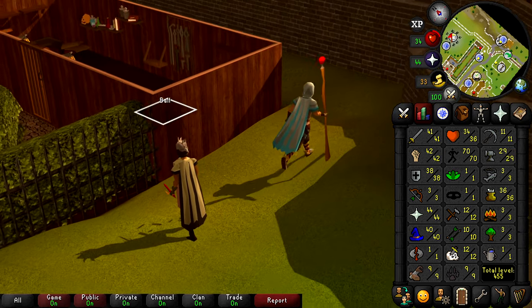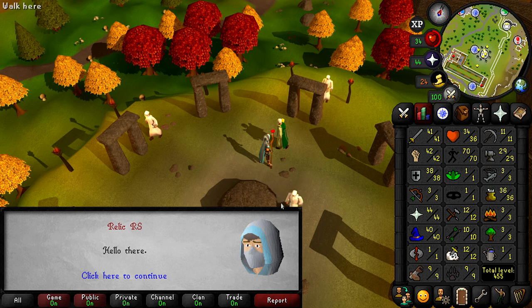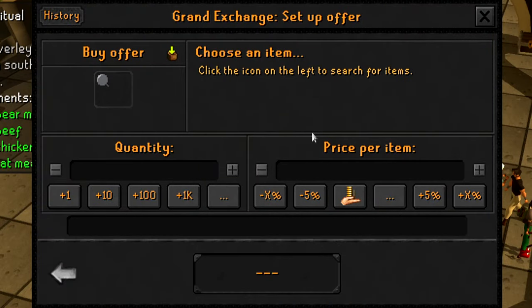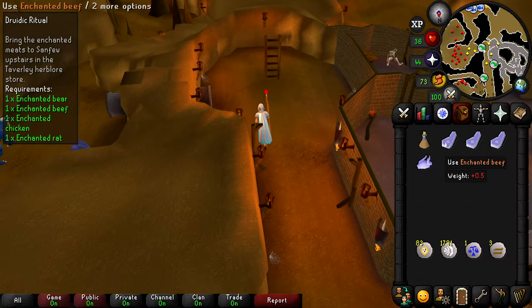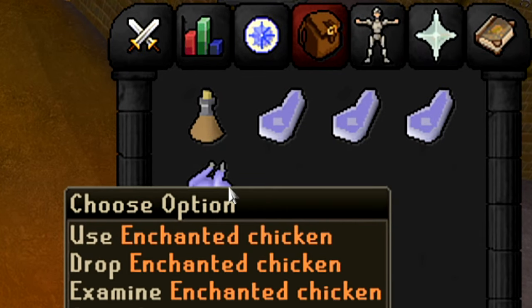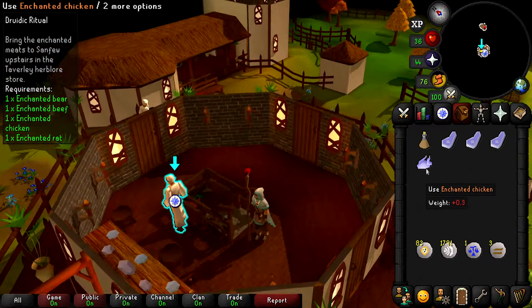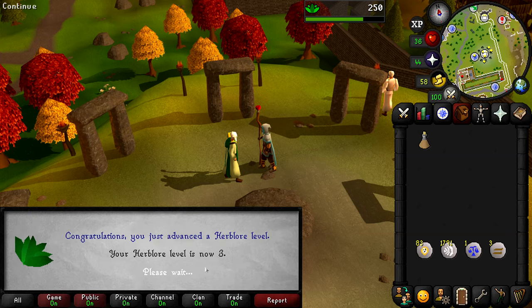Since we're here, we might as well start Druidic Ritual and unlock the ability to train Herblore. I also want to start doing farming runs soon — maybe once I get more teleports unlocked like the Ardy Cape. Before I forget again, I bought some stamina potions — sheesh, these are expensive, but we'll buy 30 for about 300k. Druidic Ritual has been completed, giving us another four quest points, access to the Herblore skill, and 250 Herblore XP, bringing us up to level 3 Herblore.